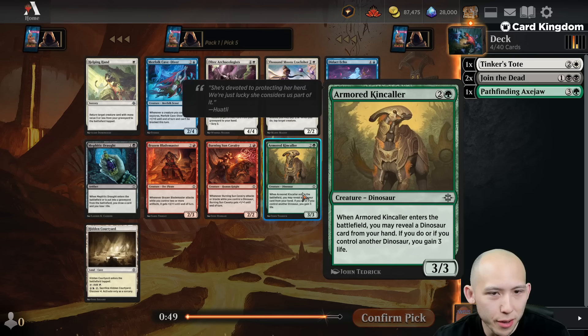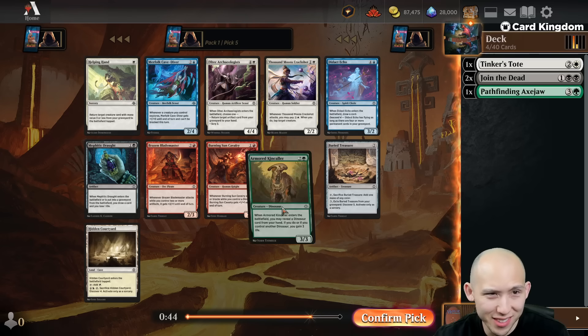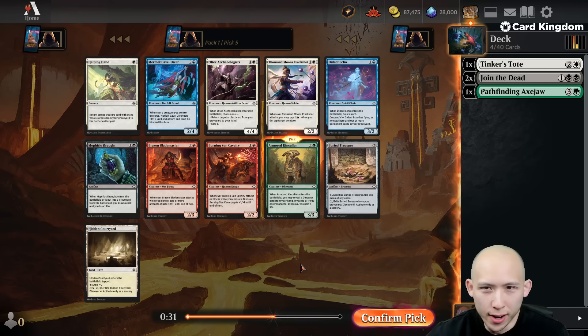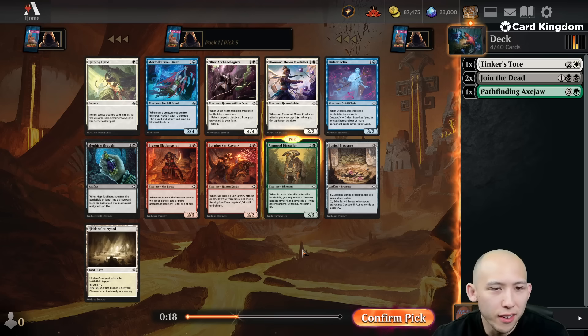Maybe a little bit of a reward here — we can take the Armored Kincaller versus basically nothing. There's a Hidden Courtyard here. If you were playing the Blue-Green Explore deck, we've passed what will now be two Cave Divers, but I'm not too sold on that card early. Maybe if you get a Nikanzil, then you can consider taking those early. Axejaw and the Kincaller makes the most sense.